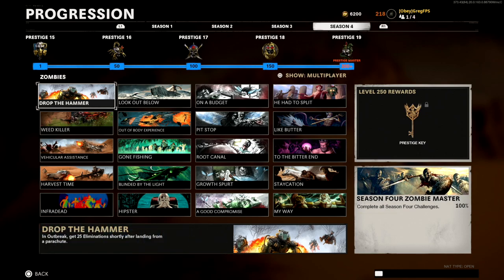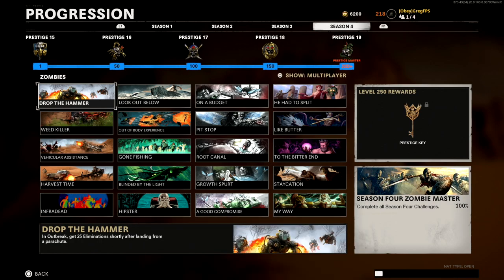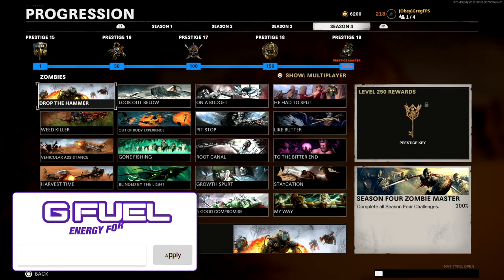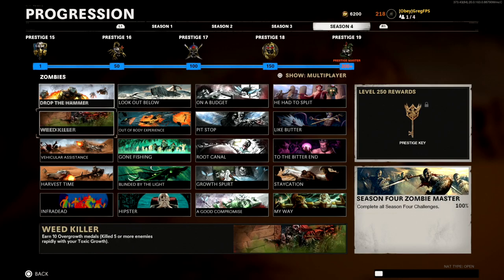Starting off with 'Drop the Hammer' in Outbreak: get 25 eliminations shortly after landing from a parachute. This one's really easy. In co-op, have a friend hoard up a bunch of zombies in an area where you can drop down with a parachute. As soon as you land, kill as many as you can — you have about a three-second window. You can also place C4 beforehand and blow it up as soon as you land.